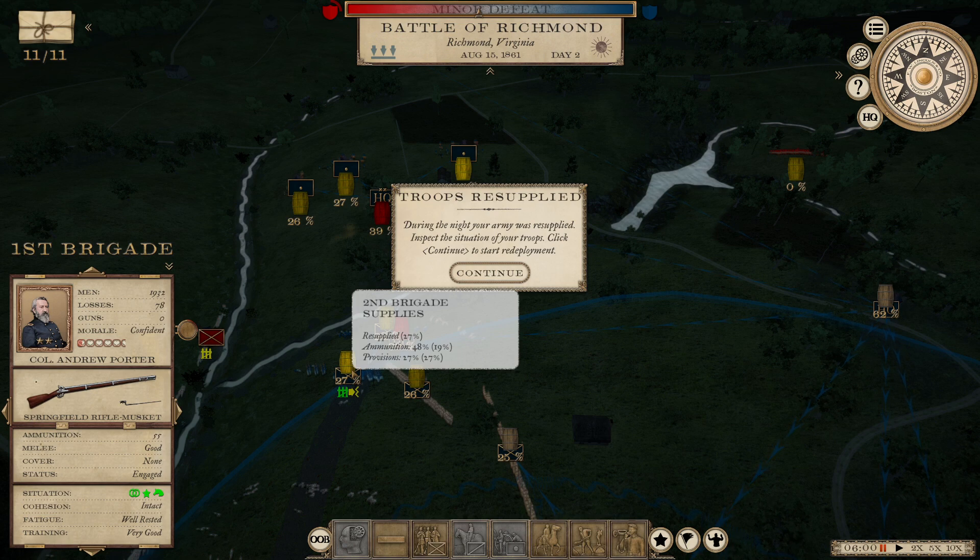It is day two of the Battle of Richmond in our Grand Tactician series. This game comes out on September 24th on Steam — it is currently available in early access, but the full release is September 24th. One of my main criticisms so far in this game is the AI tends to be pretty bad at tactical battles and strategic movements. They are doing much better in this fight, and so that's definitely something worth calling out. But let's see how this plays out.